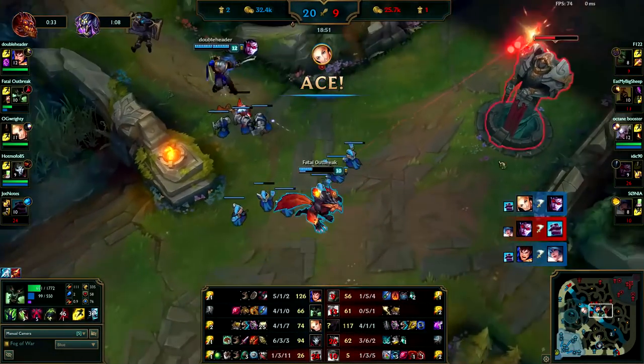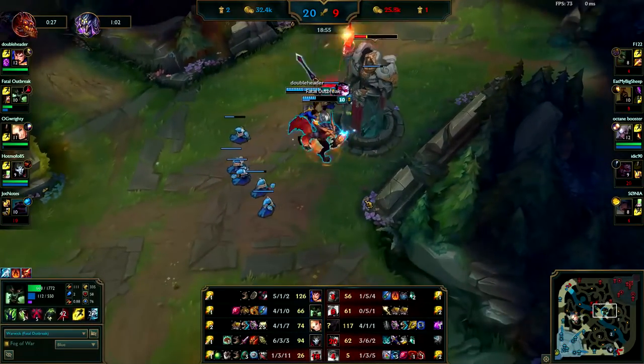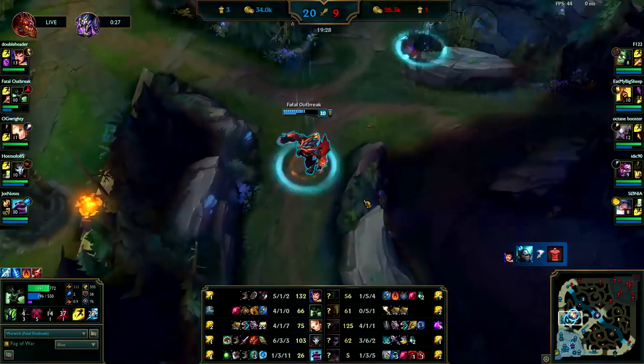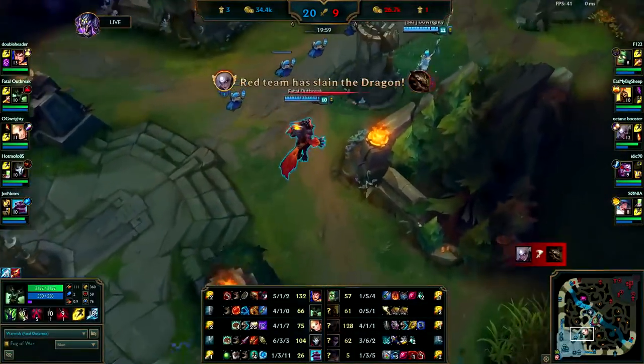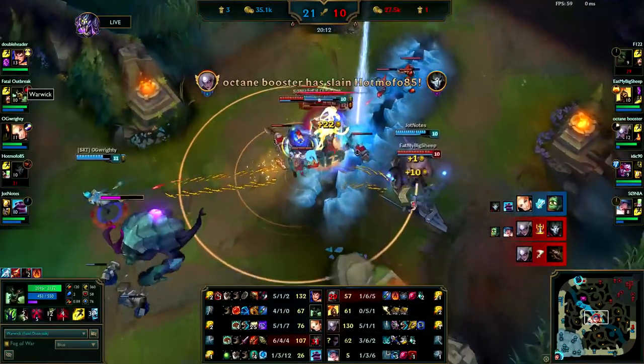You're low on health and Diana's the only one alive, so you can probably take this turret and then back off. No point pushing it any further. We finally have Boots of Speed — a little bit late on that purchase. Coming mid, your ultimate isn't quite up yet.